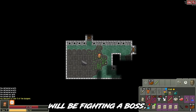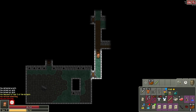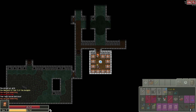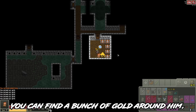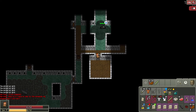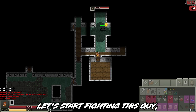Every 5 levels you will be fighting a boss. The boss of this floor is a big slime. We also have this guy — he is basically an easter egg. You can find a bunch of gold around him and even talk to him, but he doesn't do much. I was hoping something would happen when the slime appeared, but not really.